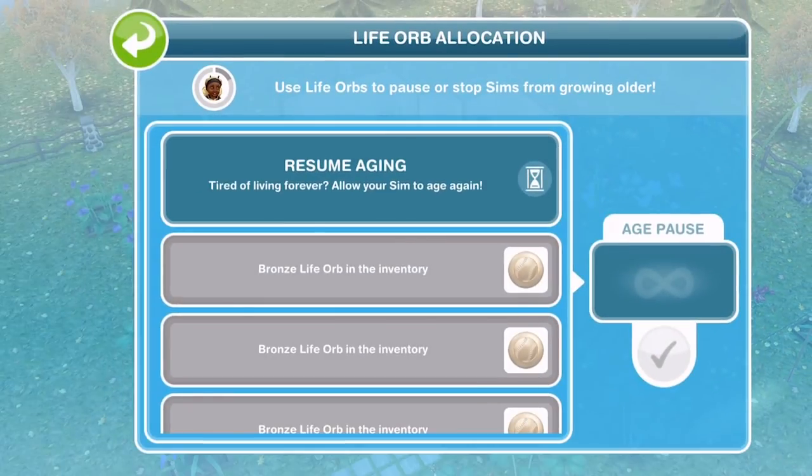If you click on that infinity sign, you can resume aging if you want. I don't really see why you would want to do this, in all honesty. Like I said, Platinum Life Orbs are very difficult to get, so if you used one on a sim, I would recommend really thinking hard about which sims you want to pause the aging on.